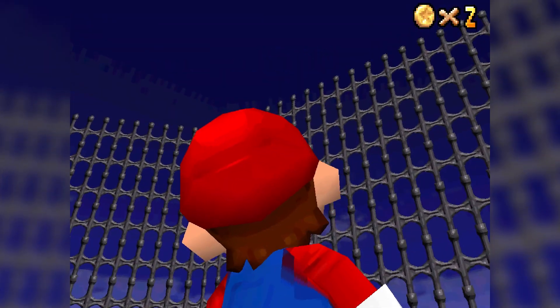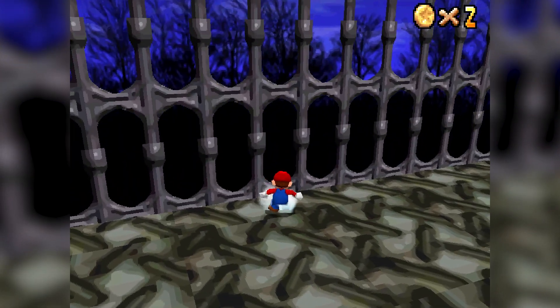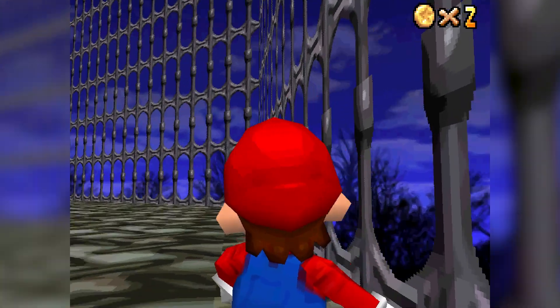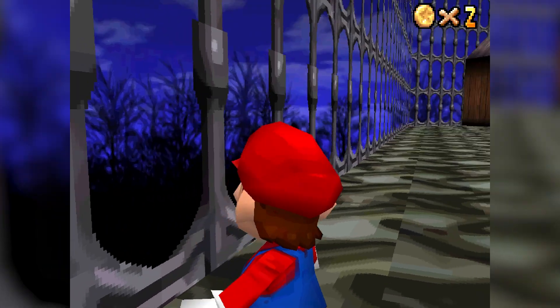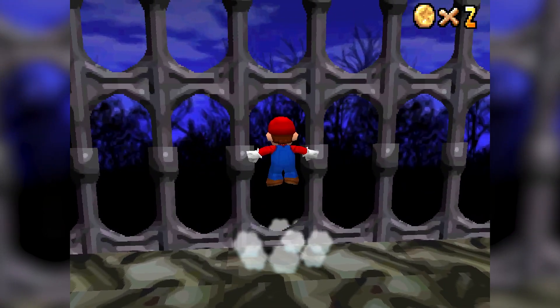One of my favorite things about this level has always been that ominous skybox. There's something so tempting about the purple sky and the dark silhouetted trees. It makes you want to break free from this cage and wander around in those strange woods. But as much as I've tried, I've never been able to jump over or squeeze between the bars. Once again, a simple PNG has done an incredible job amping up the atmosphere.